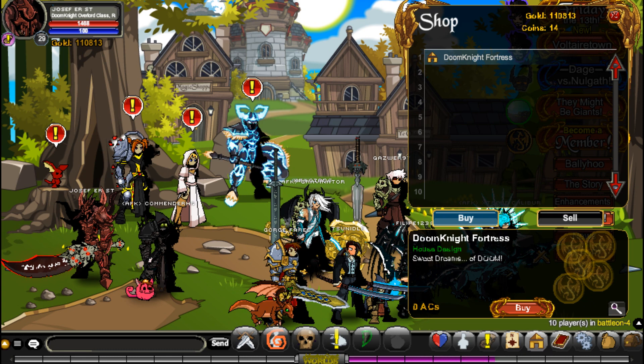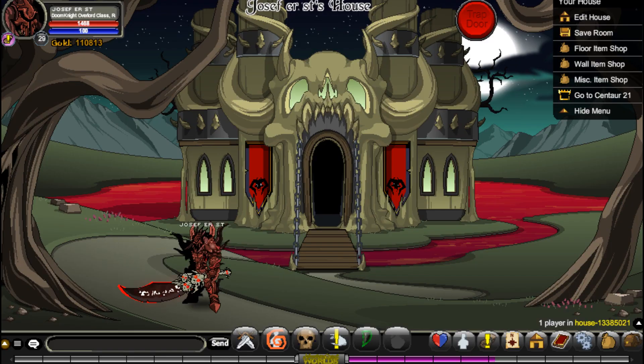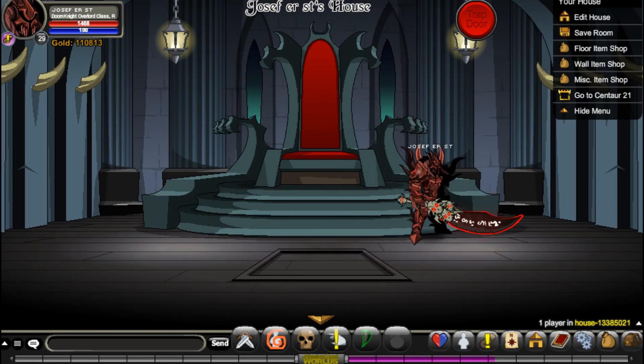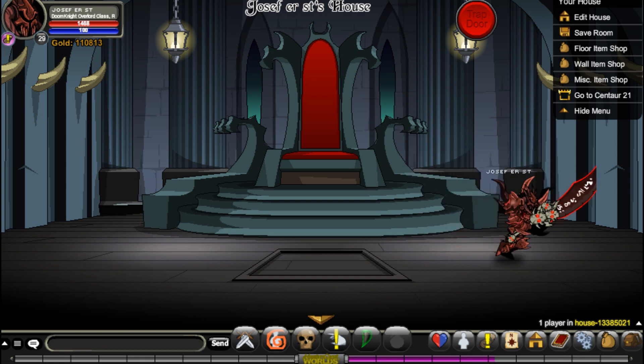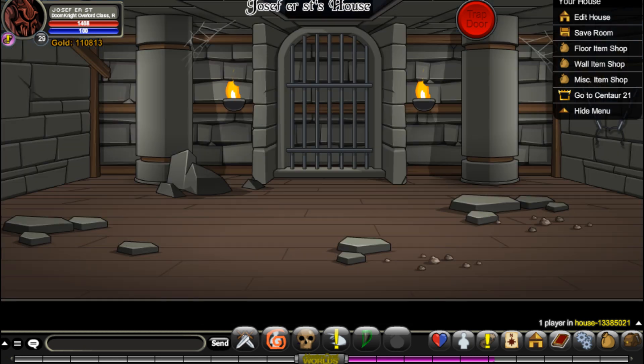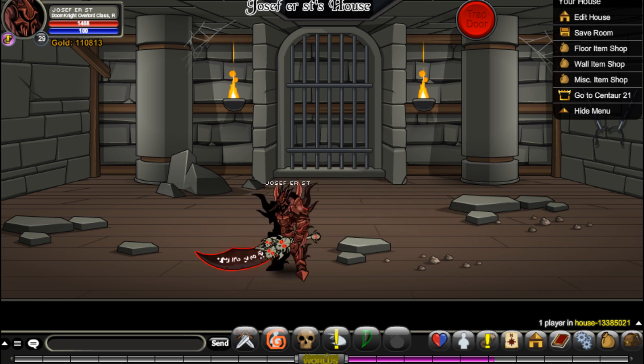I've already got in the house so I can show you it right now. You go to the house and run in. If you want to use a trapdoor anywhere it doesn't really matter — just click the name or guide, click trapdoor, and then they should appear in your cell. It's pretty cool.